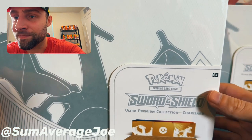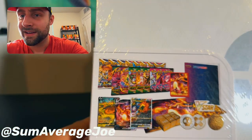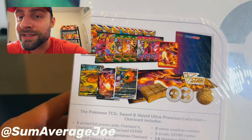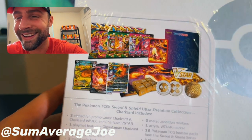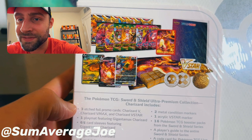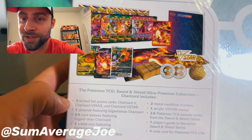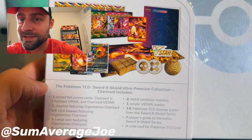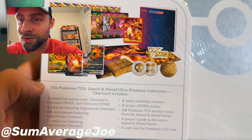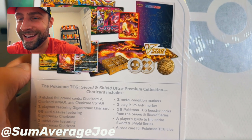On the back here, we have about 16 booster packs, three etched foil promo cards — Charizard V, Charizard VMAX, Charizard VStar — a playmat featuring Gigantamax Charizard, 65 card sleeves featuring Gigantamax Charizard, one metal coin featuring Gigantamax Charizard, six metal damage dice, counter dice, two metal condition markers, one acrylic VStar marker, 16 packs from the Sword and Shield series, a player's guide to the entire Sword and Shield series, and a code card for Pokémon TCG Shield.